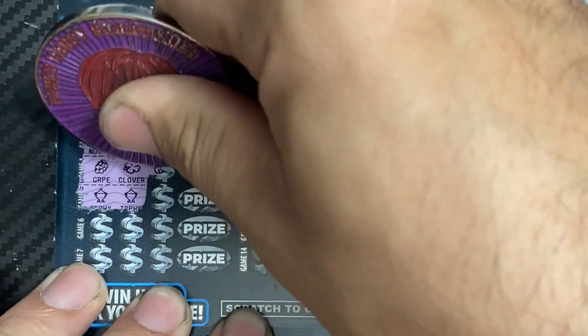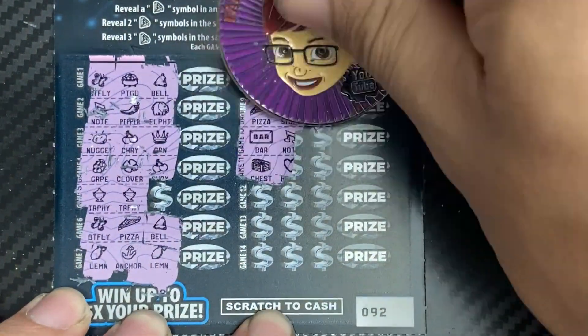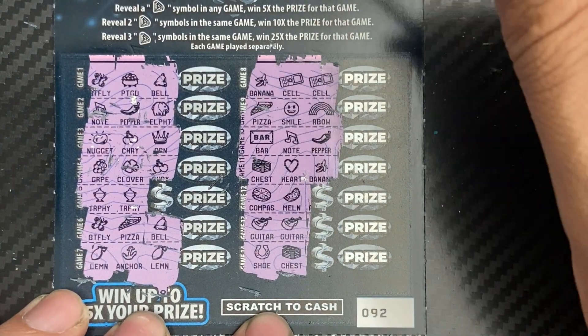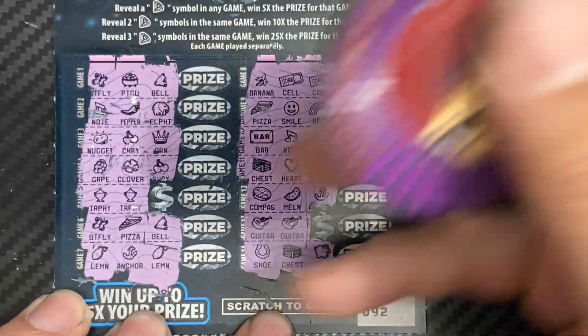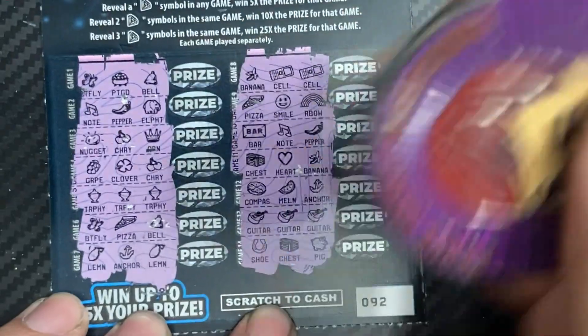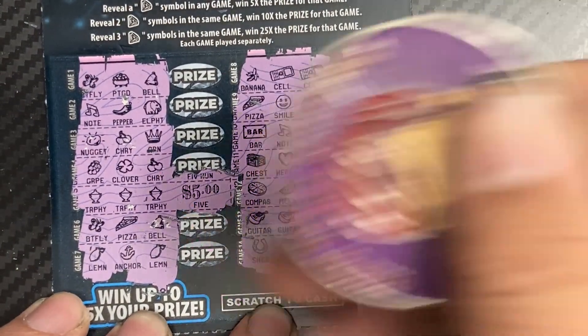Ticket number 92 is up next. We got a possibility with the trophies. Next side — possibilities with the guitars as well. Can we get the guitar for the win? Yes! A winner! And can we get the trophy? We got two wins — matching guitars and matching trophies. Five and five, so we got a ten dollar win.